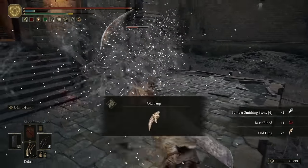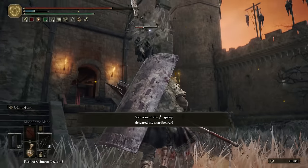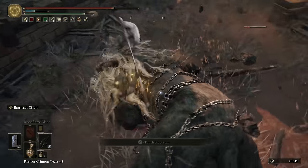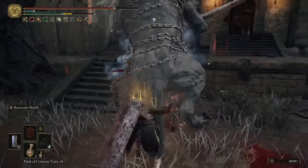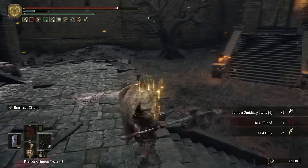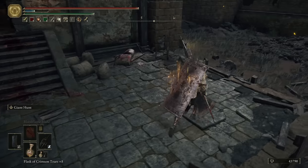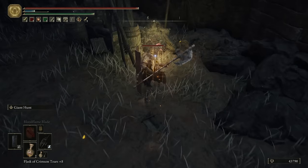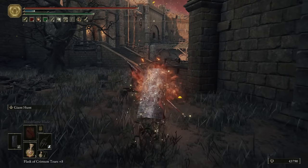Alright, now that one's dead. One at a time they're not a problem — it's just with both of them jumping all over you. Having to use up heals is not going to be a concern because we've got our red scarab right over here. Pop him off and that'll get us a bunch of flasks back.